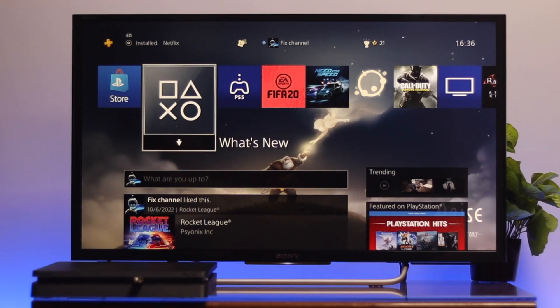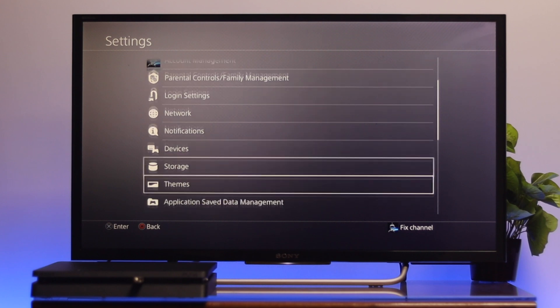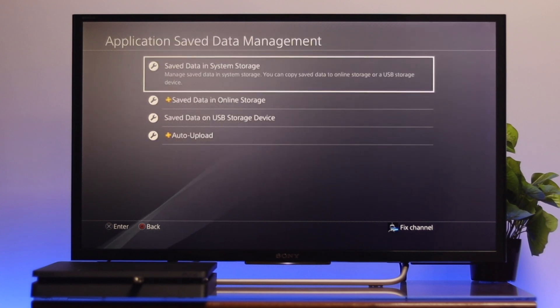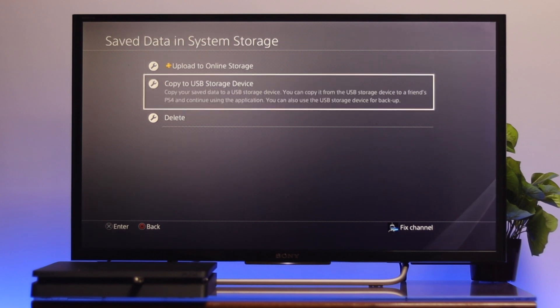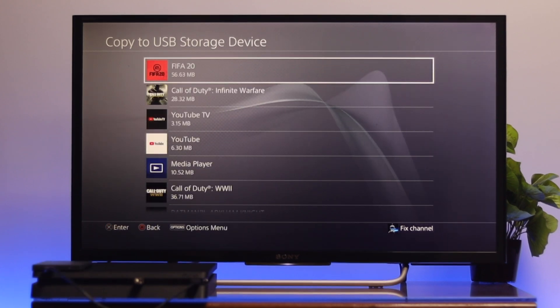Once connected, get back to your home page. Go to the top and navigate to Settings, then go down to Application Saved Data Management. From here go to the first option — Saved Data in System Storage — and then select the second option: Copy to USB Storage Device.